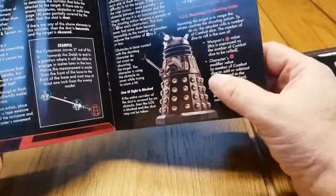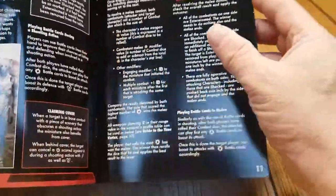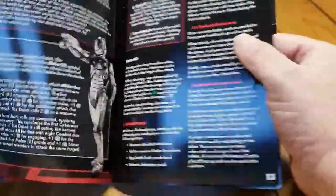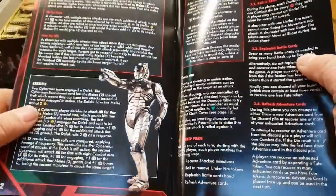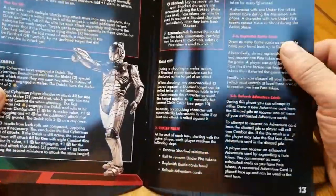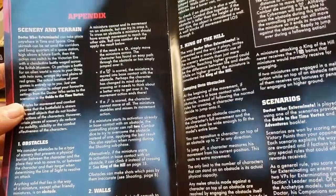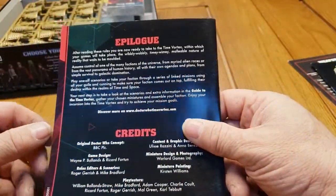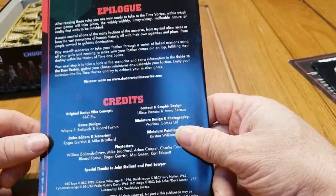Great artwork as always from Warlord. Presentation is fantastic. The first character we haven't seen before in the rulebook is Missy, played by Michelle Gomez. There are also advanced rules, and the official Warlord Doctor Who miniatures group on Facebook has loads of stuff on there — check that out. The game also covers melee, ranged weapons, how to do damage, and there's an appendix. I'll link a video from Box to Board which does a quick look at the first few turns of a game — quite informative.